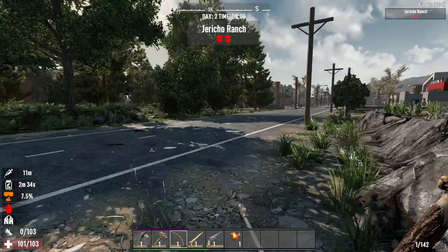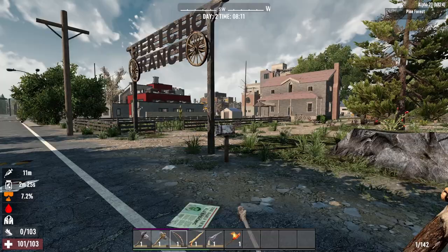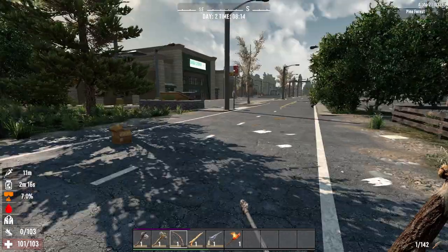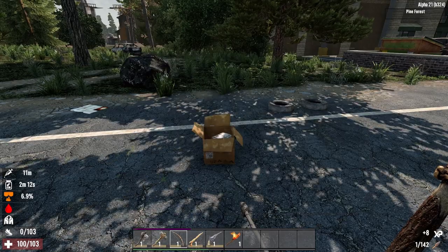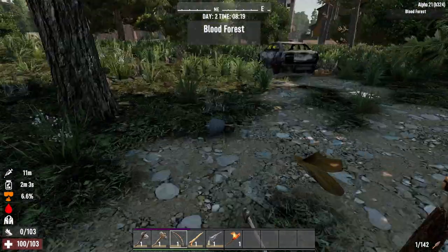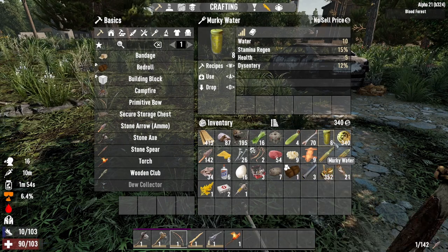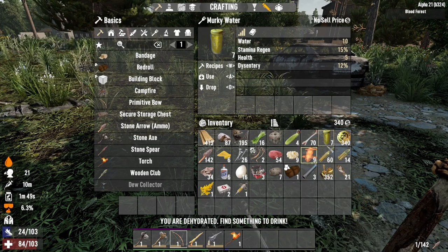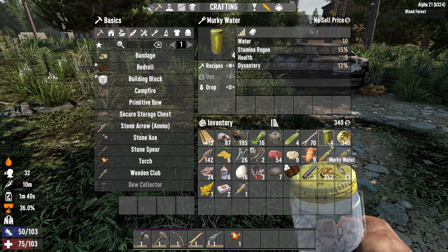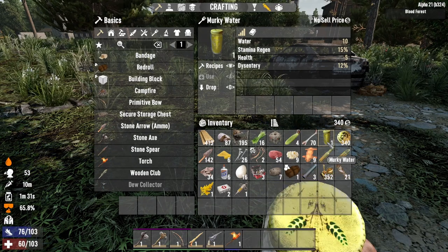Okay, well I'm dying of dehydration. Jericho Ranch — that's actually the POI that we built in our other playthrough, not in this exact location but it was Jericho Ranch just like that. It's a pretty nice base for us, we enjoy it. Just need something to drink. I don't want to go too far into town — I'm just gonna have to drink the murky water. I know it's taking my health down and giving me dysentery, but I need something. Let's use a med kit to kind of heal back up — I just can't run, I can't do anything.